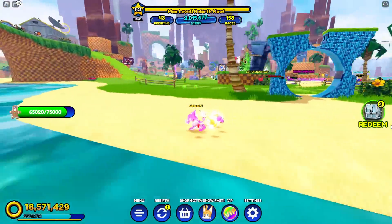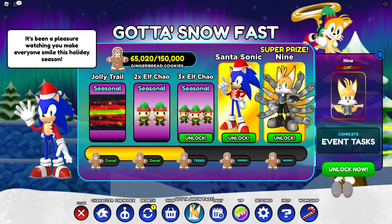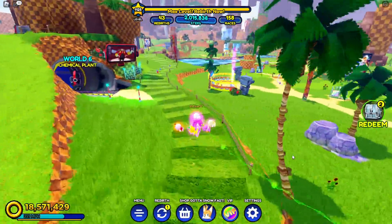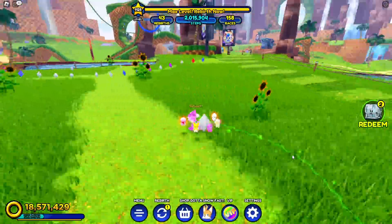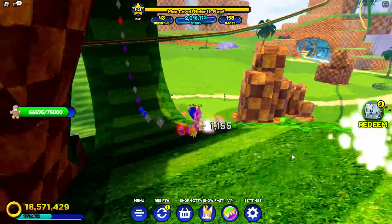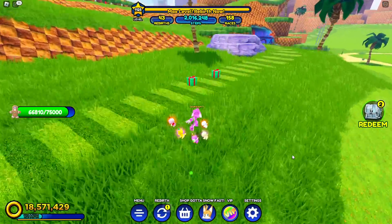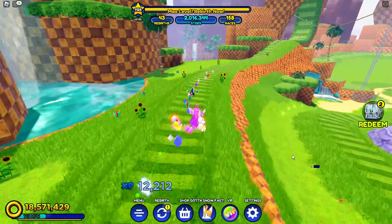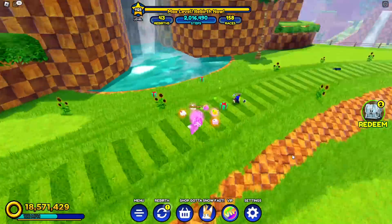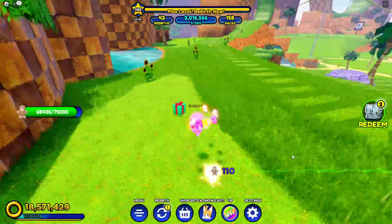I was just talking about this in my video — I really thought they were gonna do Santa Sonic, the Elf Tails skin, and maybe a Knuckles skin in the holiday workshop. But they decided to put Nine from Sonic Prime in here, which is very confusing because he has nothing to do with Christmas. I thought he was going to be part of a separate Sonic Prime update, but he's already in the game.